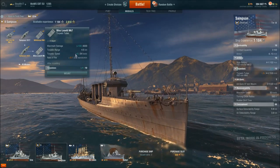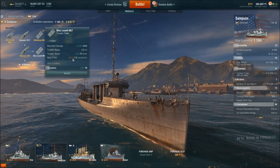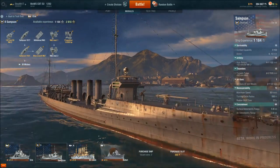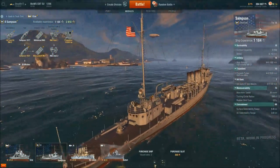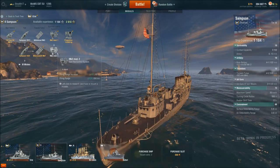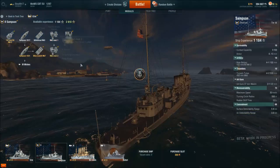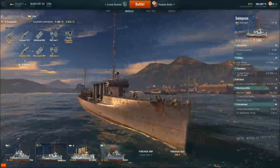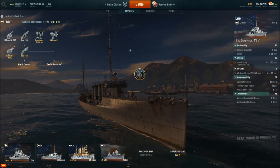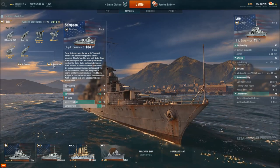The torpedo upgrade also gives us faster torpedoes, which means they take less time to reach their target. Rate of fire dips a little by 0.1, but I'm not too worried about that. Now it's time to add the better gun control system, which adds 10% firing range, increasing it from 7.8 to 8.6. With this, you've got a pretty decent destroyer. It's only Tier 2 — coming from the Airy, the Samson takes about 1,500 experience to unlock.